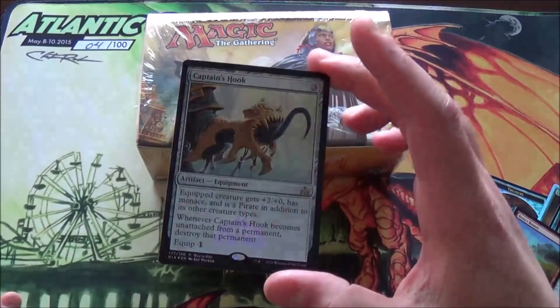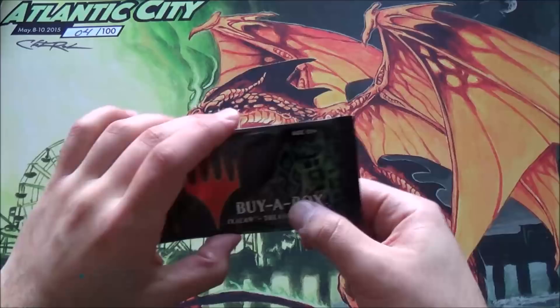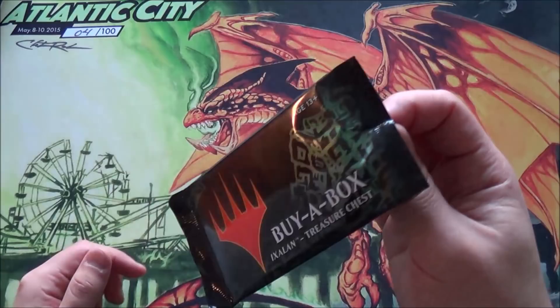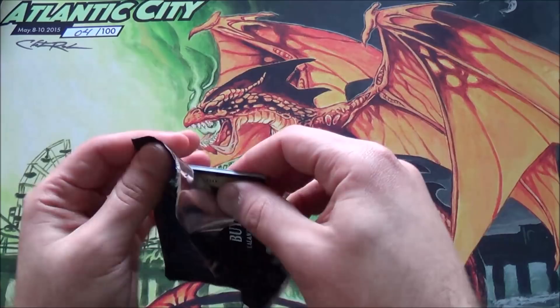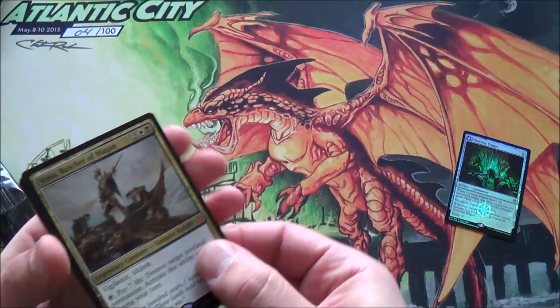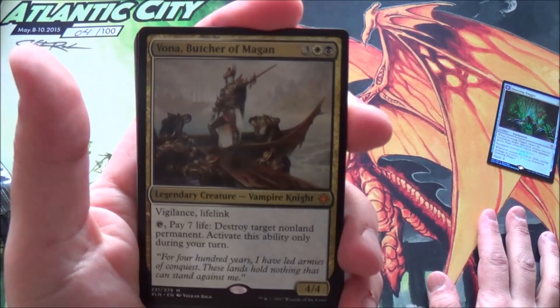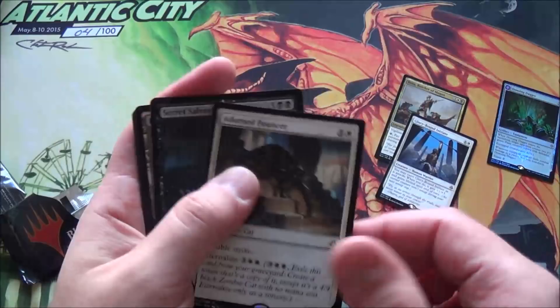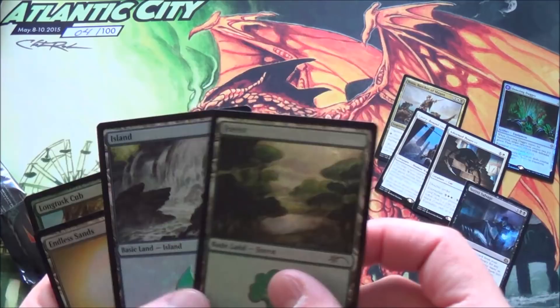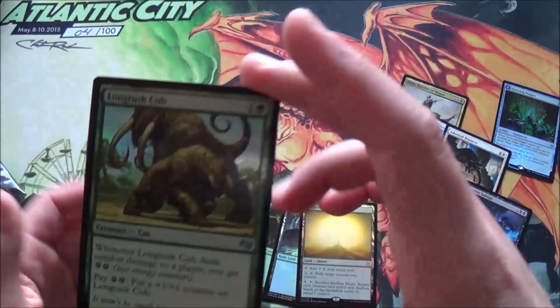We also got Brass's Bounty and the actual buy-a-box promo, Captain's Hook - or a grappling hook. Opening the buy-a-box Ixalan promo pack: according to a friend who owns the store, it comes with five foil basic lands. We got a dowsing dagger as our flip card, a foil card, Vona Butcher, glory-bound initiate, Adorned Pouncer, secret salvage, endless sands, long tusk cub, and two foil lands - a foil island and foil forest.